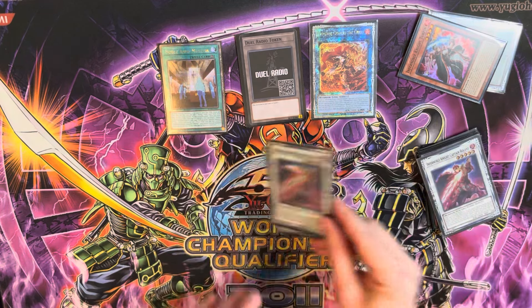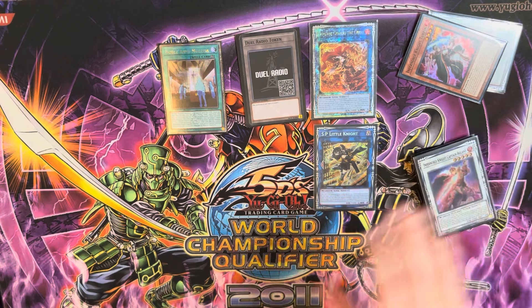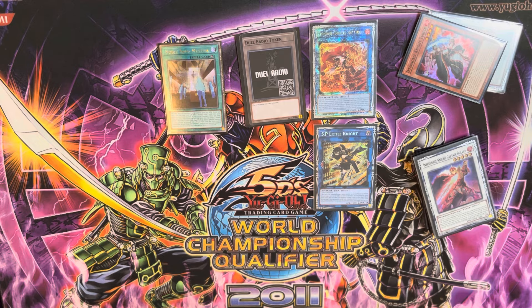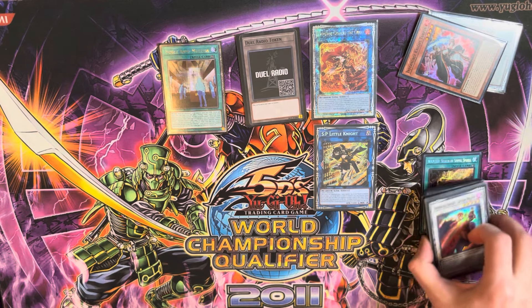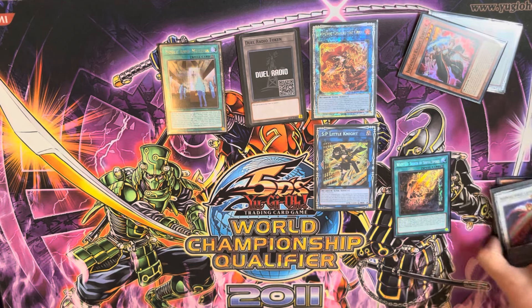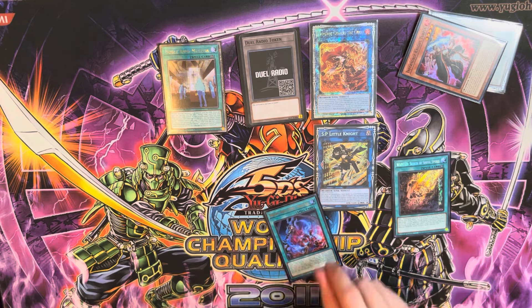Then activate this Roland's effect to equip to Charles, and then link into Charles the Great. Charles' effect on summon to equip. Now use Museum's effect to summon this Charles. We'll link them off into an SP Little Knight. Right now this doesn't look like a much crazier board — especially using one extra material for this — but we're gaining so much more advantage. Don't forget we have the Wanted Seeker of Sinful Spoils and the Sinful Spoils Snake Eye in our hand, along with three other cards.